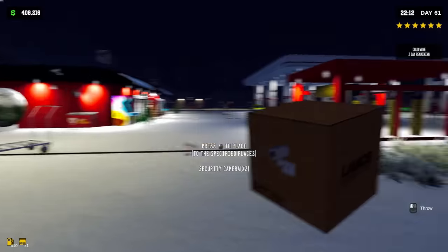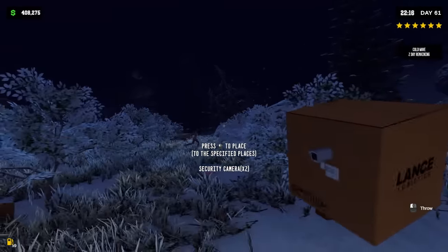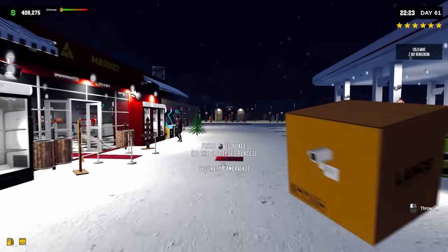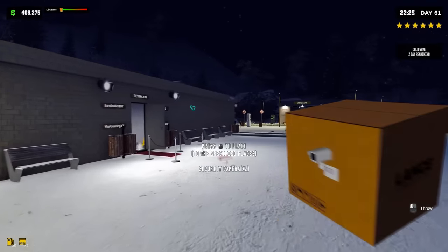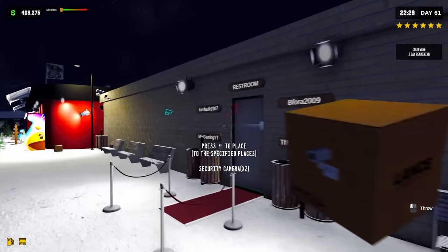Do I need to put security cameras? There's a reason I got robbed. There are two more security camera spots. Oh, they're on the far side of the station. That's the first time a thief has actually showed up at my station in a long time. And apparently the dog got a hold of him, but I didn't even see it.